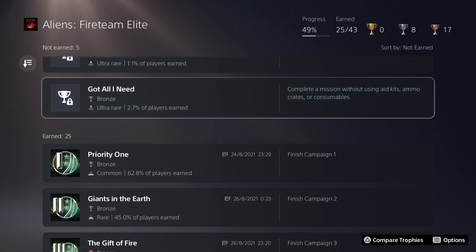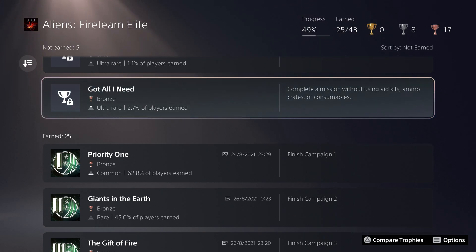Hello everyone, I'm GC Rock and in today's video I'm going to be showing you how to get the Got All I Need trophy or achievement on Aliens Fireteam Elite. It requires you to complete a mission without using aid kits, ammo crates, or consumables, and this is very easy to do. On PlayStation, only 2.7% of players have earned this trophy, so I'm hoping this video is useful.